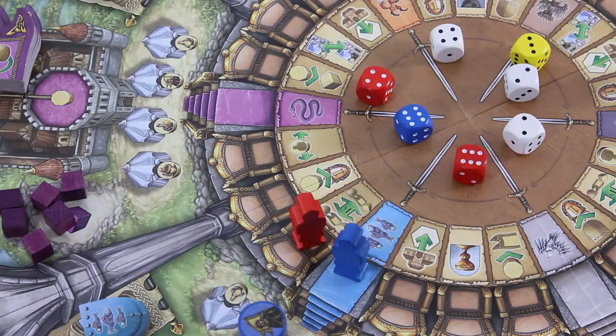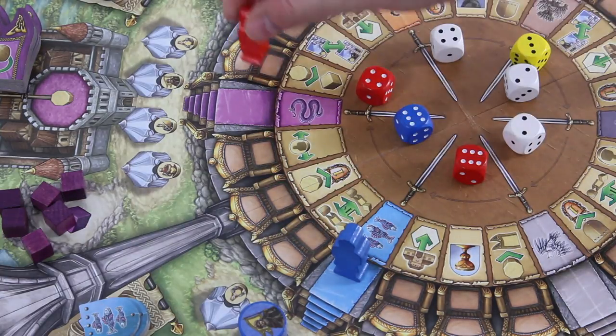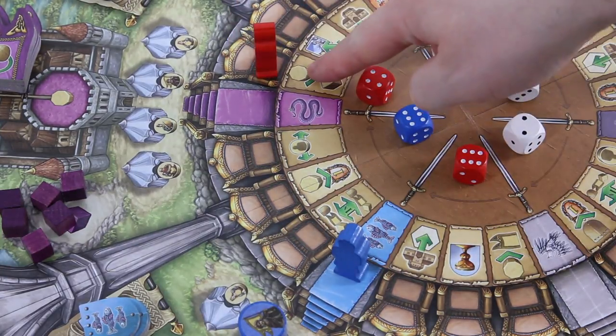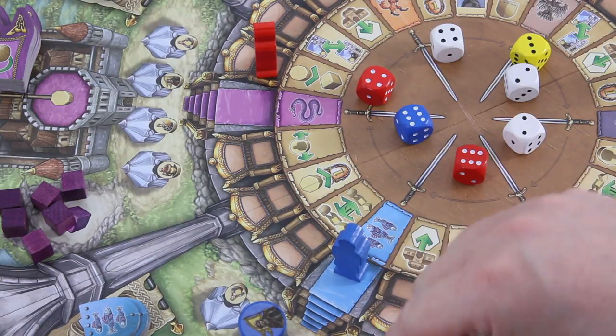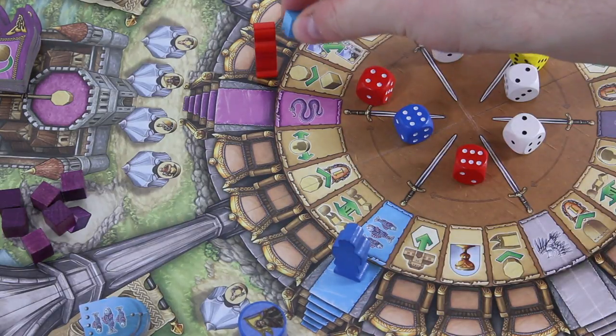Then it's red. He moves his knight four spaces. This space gives you one stone out of a principality where you have at least one influence. In this case, he only has one influence in the blue principality, so he's allowed to gain a blue stone.